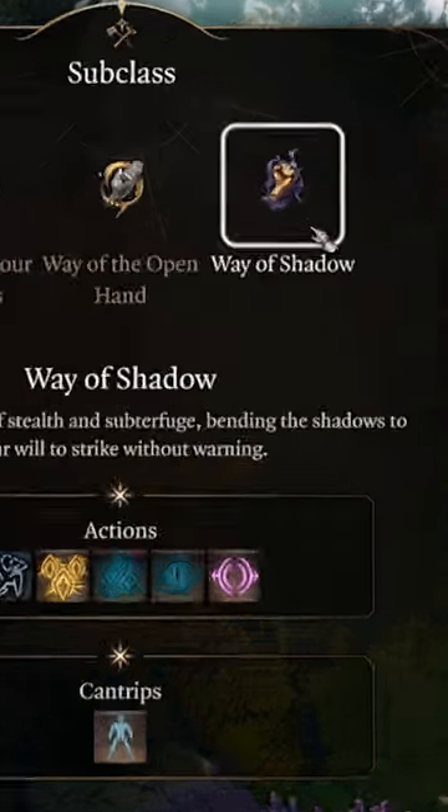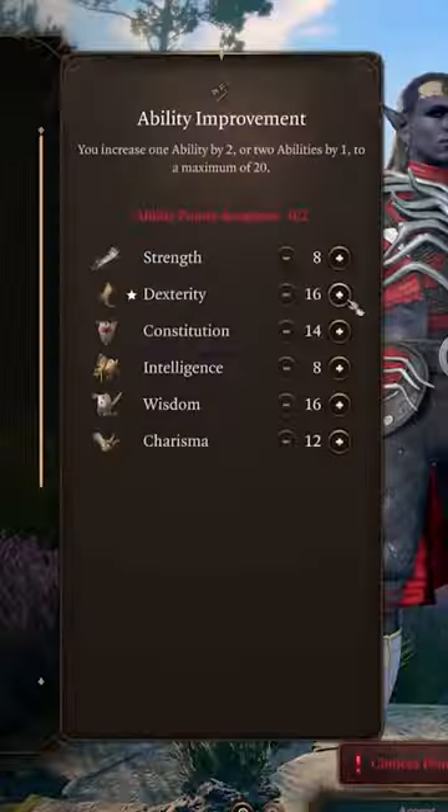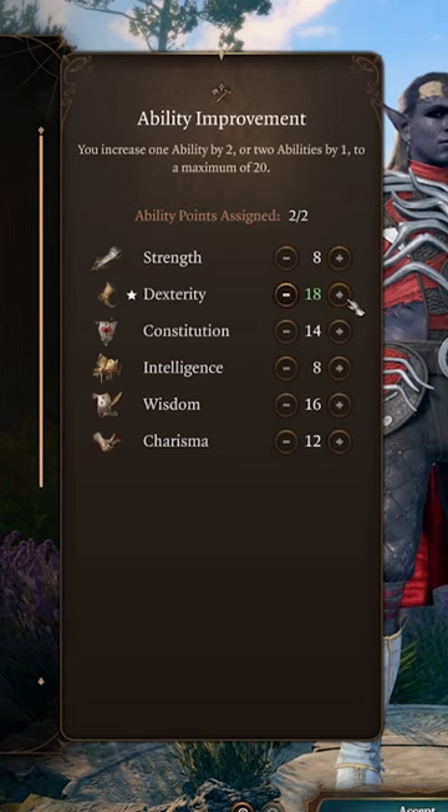Then, three levels into Monk and follow the Way of the Shadow to learn your Shadow Arts. Next, use the ASI feat to increase our Dexterity.